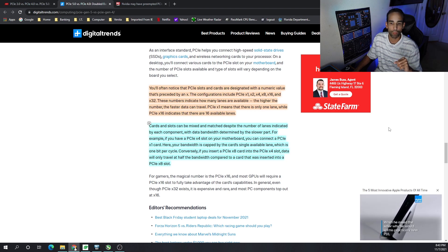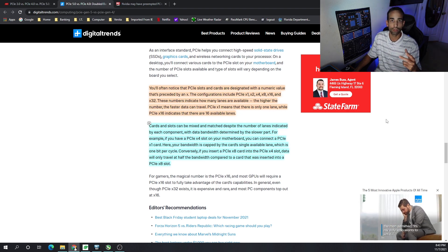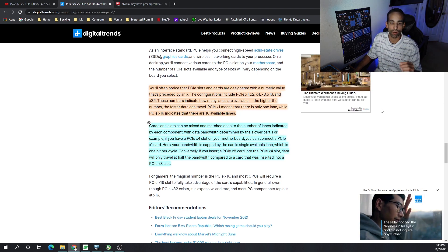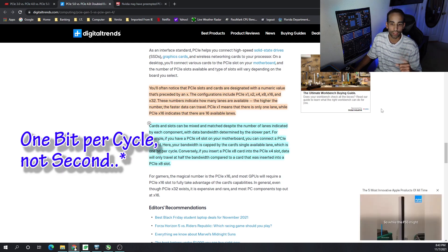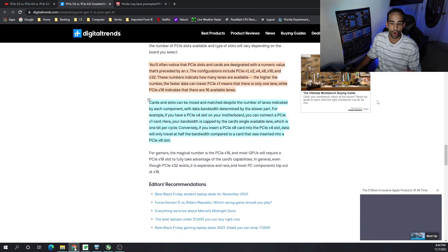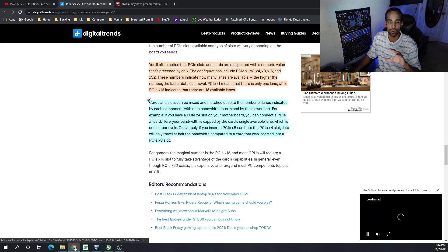Cards and slots can be mixed and matched despite the number of lanes indicated, with data bandwidth determined by the slower part. For example, if you have a PCIe x4 slot you can connect a PCIe x1 card — as seen with u-bit adapters — and bandwidth is capped at one lane. Conversely, inserting a PCIe x8 card into an x4 slot will only run at half the bandwidth compared to an x8 slot.